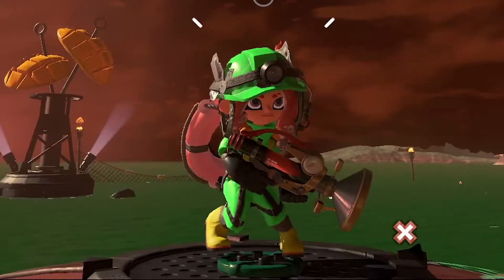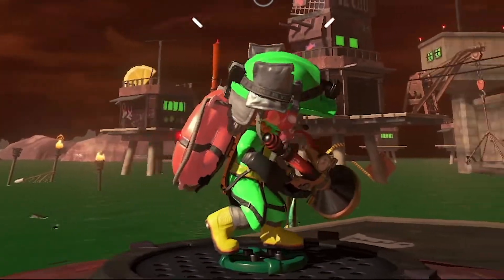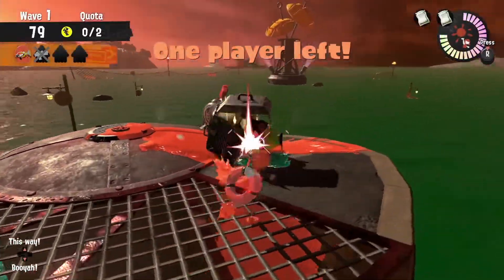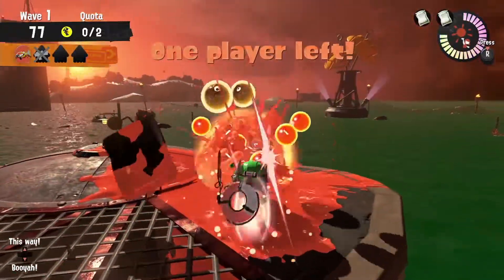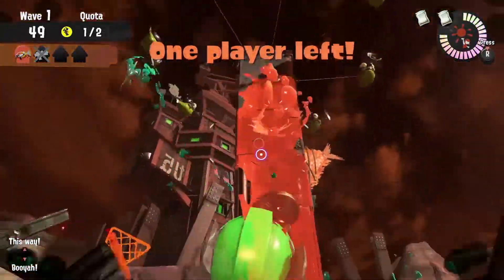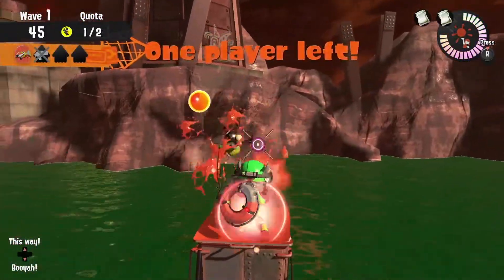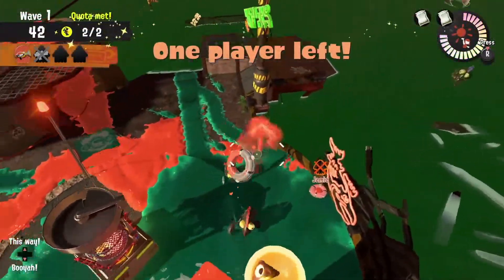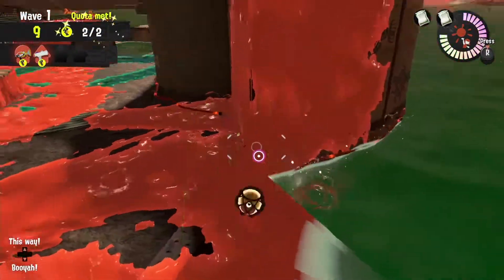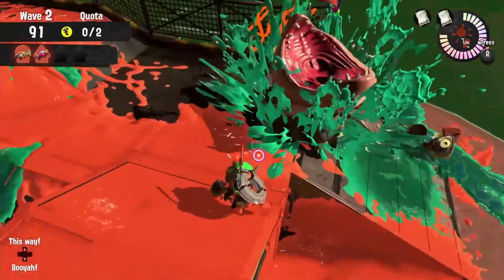The first weapon of the salmon run is the Sploosh-O-Matic. It can deal a ton of damage quickly, but boasts a very moderate amount of ink usage. And if you're dealing with a fish stick, don't forget to jump to get a little extra height with your painting. With its ink usage, it's really easy to take out lesser salmonids quickly, then dip into the ink to get just enough to throw a bomb for a Moz or a Fly Fish.